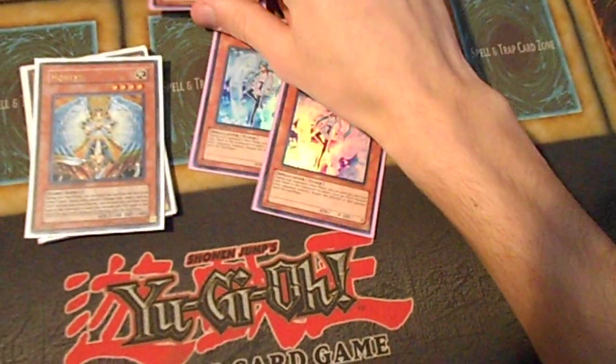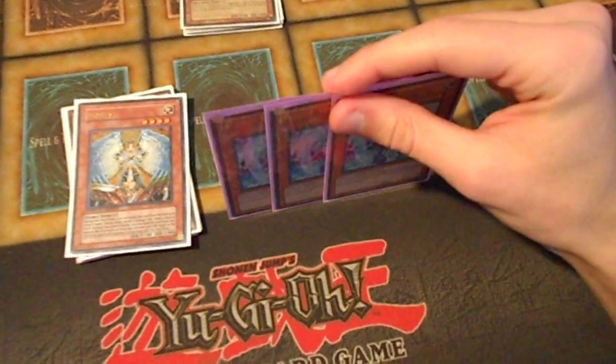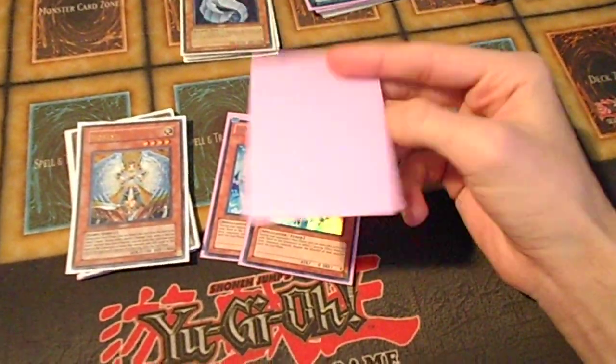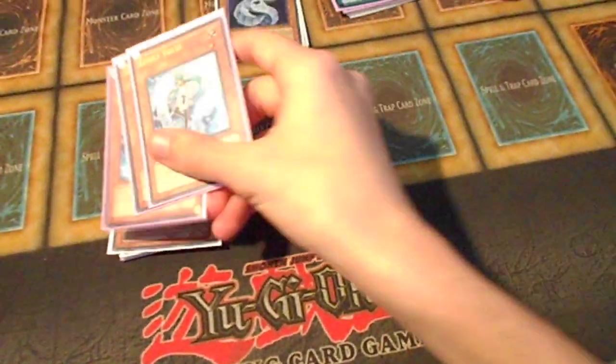I actually run Triple Valor. I had Triple Divine Wrath and Double Valor, but I think Triple Valor just always reassures me regardless if I draw it in doubles, because I can always negate something with one. And then the other one I can just use to go into Trishula or whatever if I have a Bountiful and a Thunder King. He's great — you have to run him.